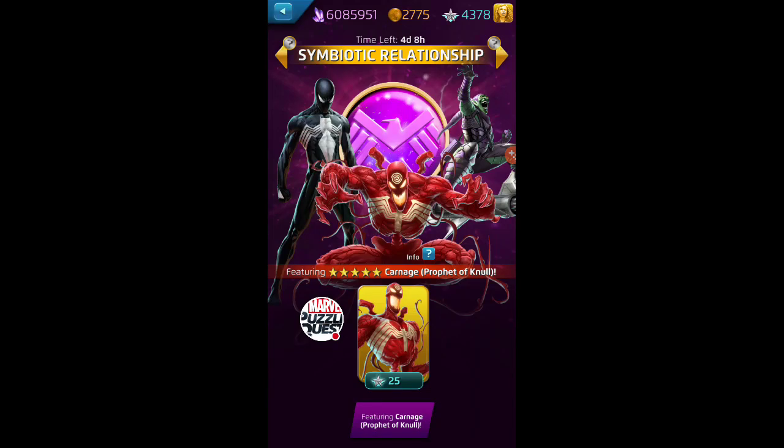Hey everybody, it's Rick O'Shea playing MPQ Marvel Puzzle Quest. Thanks for jumping on again. It's a big day — there is a bunch of brand new stuff going on in MPQ starting right now. The Symbiotic Relationship Store is finally available. This is the Command Points based store that has the new five-star Carnage in it. Along with him is Green Goblin and Black Suit Spider-Man, themed for the Symbiotic Relationship story.